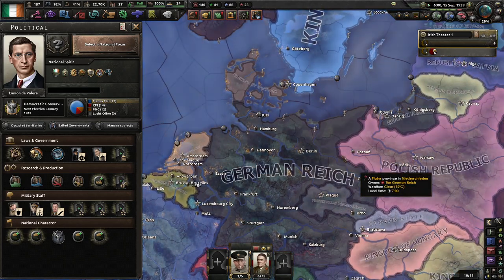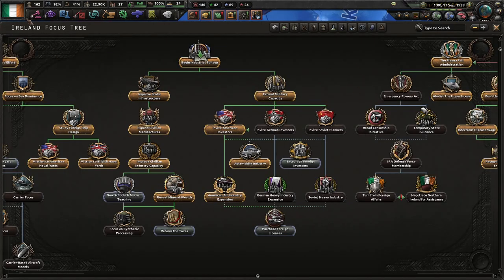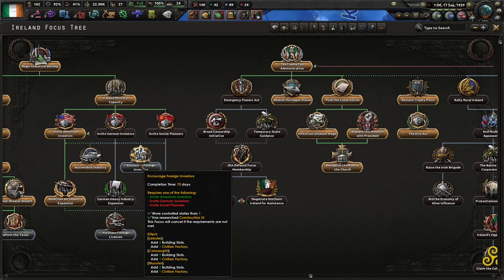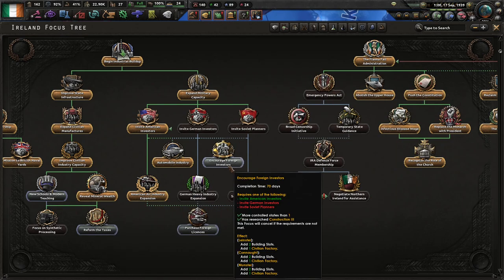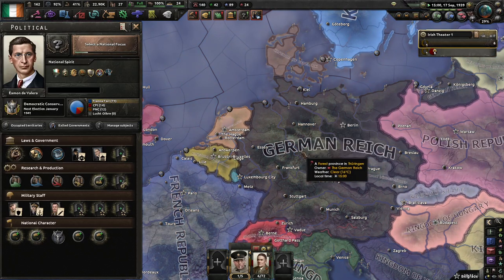At this point, we're basically waiting for the war to kick off, which could be the end of September. Choose a focus, go complete it — definitely look at completing the Emergency Powers Act. If you want to go into encourage foreign investors to get some extra factories, that works just as well.